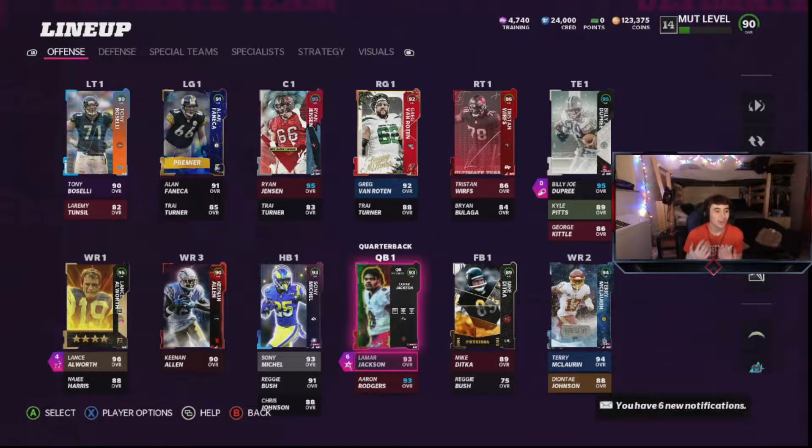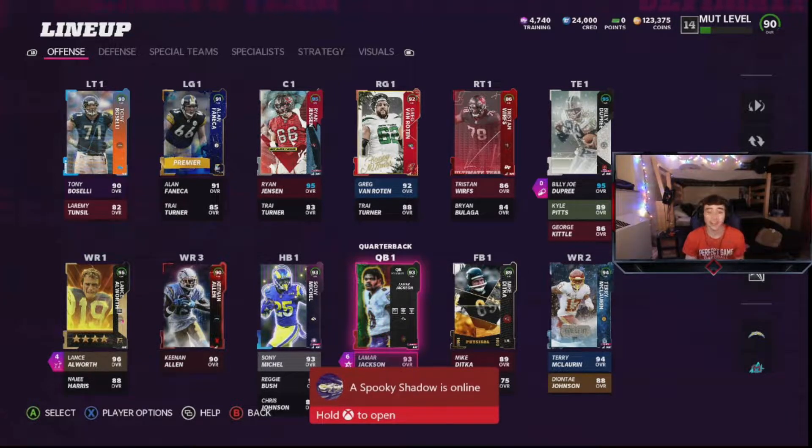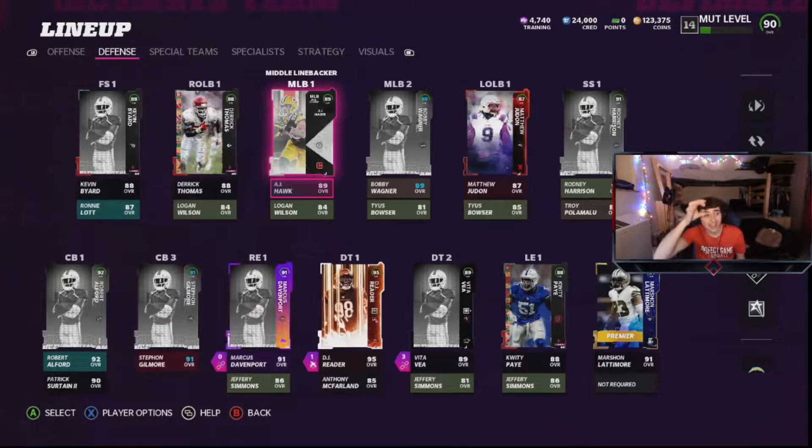What's good YouTube, hope y'all having an amazing day. We're back with another no money spent Madden 22 Ultimate Team challenge — we haven't uploaded these in quite a long time. Let me get on the gameplay screen. This right here is my brand new lineup: 93 Lamar Jackson, we did get another tight end so I put him at fullback — he's an 89 — back Terry McLaurin, Keenan Allen, Lance Allworth, and look at the O-line. I had to upgrade the O-line because when I went into online games I was just getting dominated by their defensive line, so I had to get an O-line, and of course we have Billy Joe Dupree.